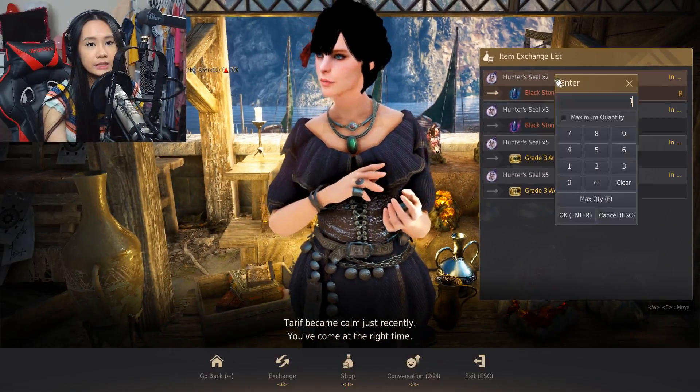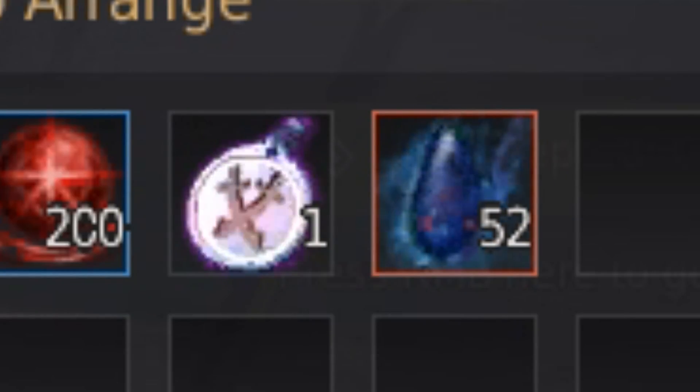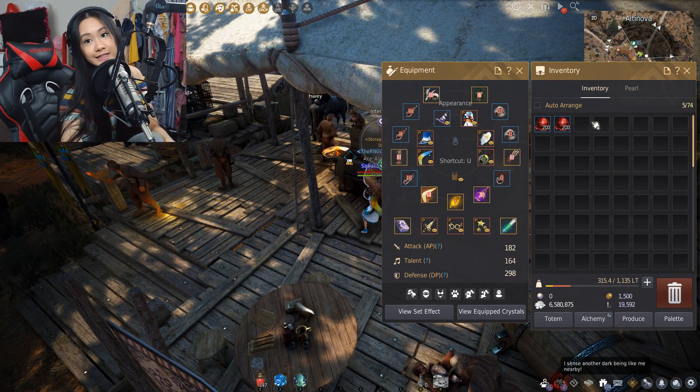Let's exchange our 105 hunter seals for blackstone armors. After exchanging, we have 52 blackstone armors and one hunter seal left over. Now I'm going to open up all of our bundles to see what we got.